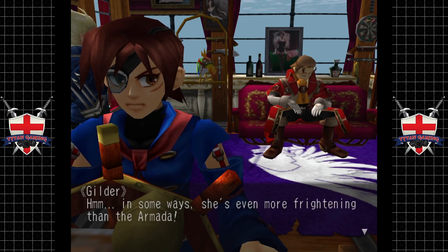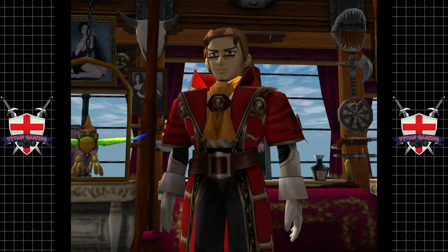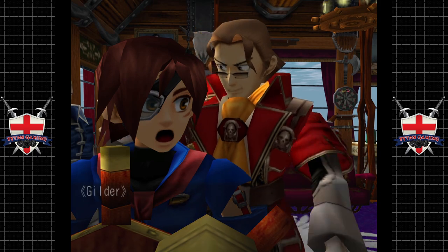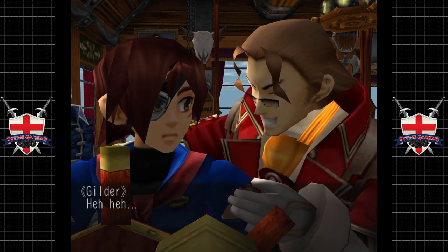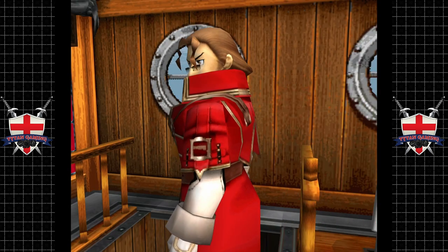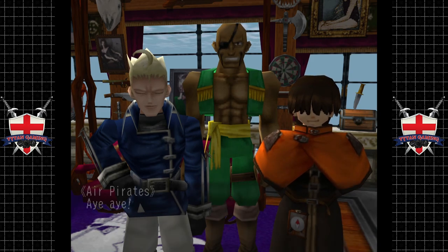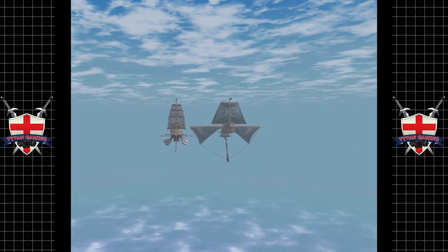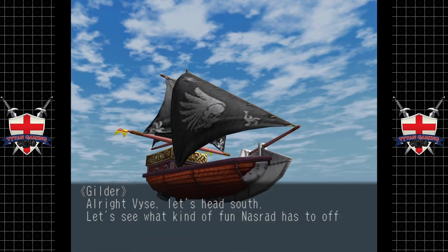In some ways she's even more frightening than the Armada. Gilder hatches a plan: 'Vays and I are going to take a lifeboat to Nassar. My crew will sail the ship in the opposite direction.' He tells Vays not to worry - titles mean nothing to him, and he's always searching for adventure. The crew looks a little tired of his nonsense, but it works every time. Alright, Vays, let's head south and see what fun Nasrad has to offer.